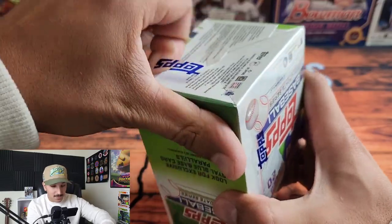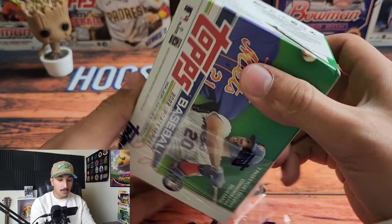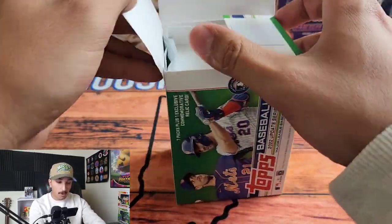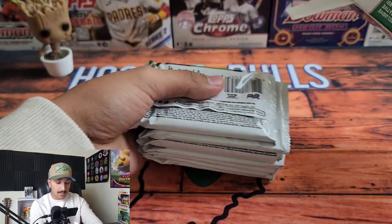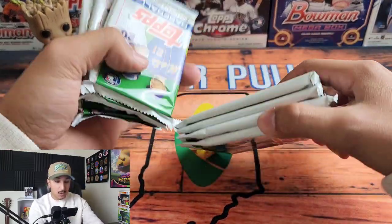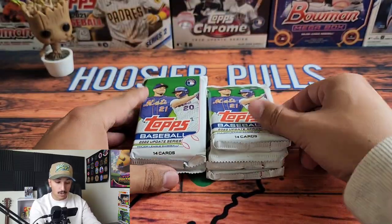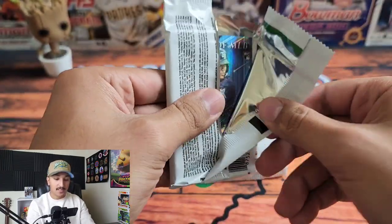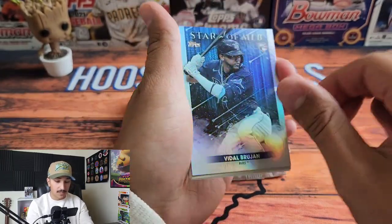Finally got the first box open. The top rookies you're looking for in this set are Julio Rodriguez, Bobby Witt Jr., and Jeremy Peña. It's been quite a while since we've had a Topps flagship product with more than one or two rookies to really chase after, and after the season Julio had, he is the star of this product.